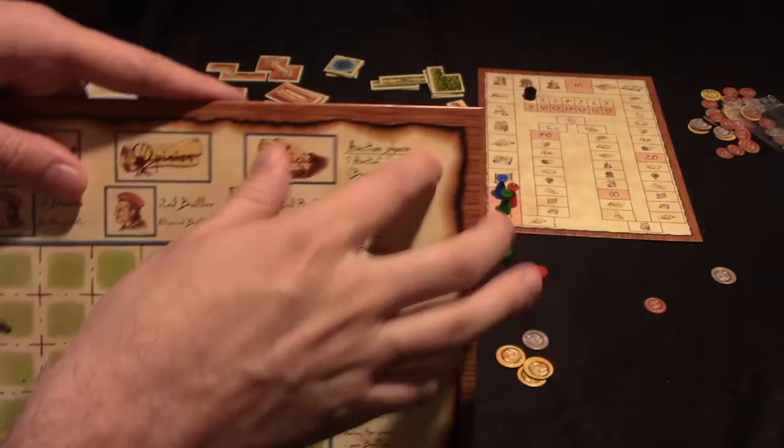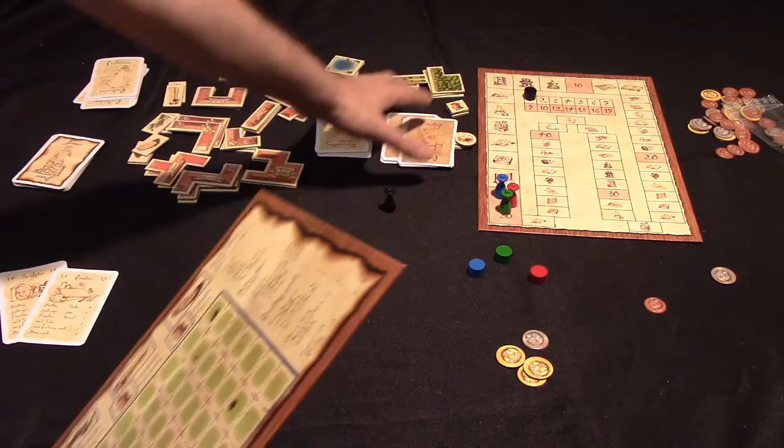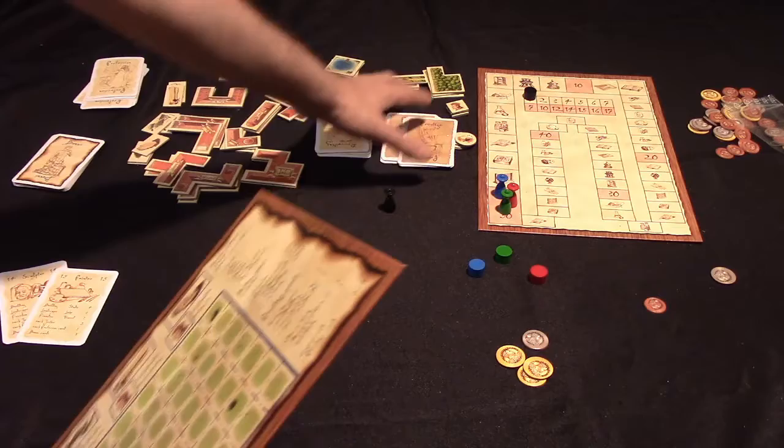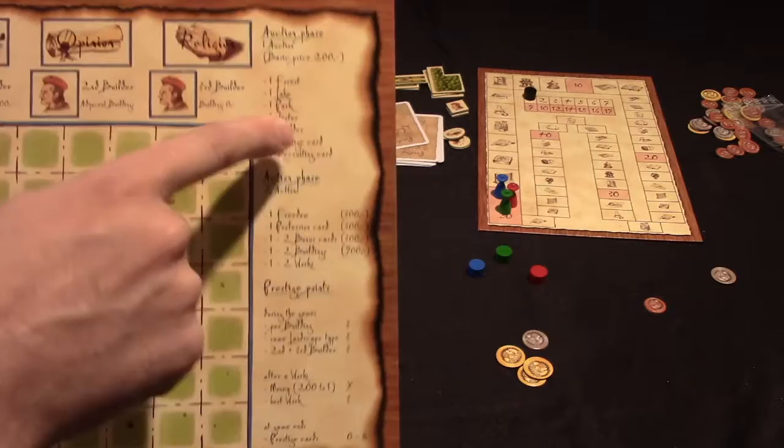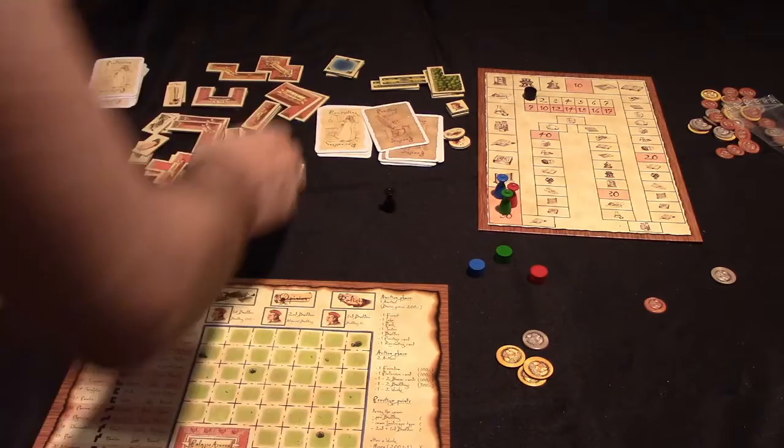In the auction phase each player buys one of seven available items - each item can only be sold once. Then in the action phase each player gets two actions. So each player is buying one thing in the auction phase and performing two actions for each of the seven rounds.